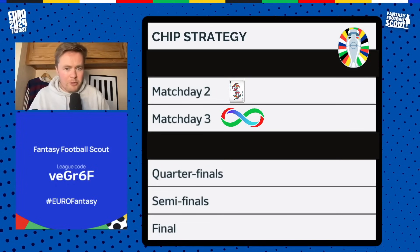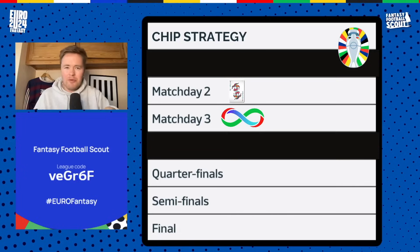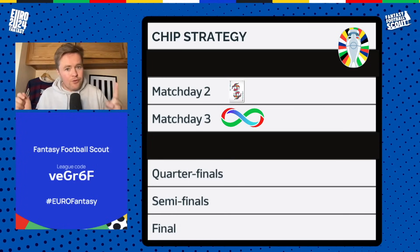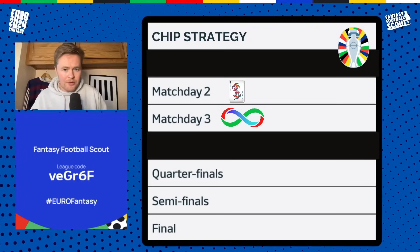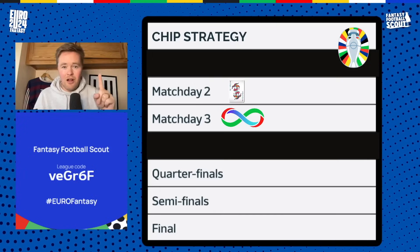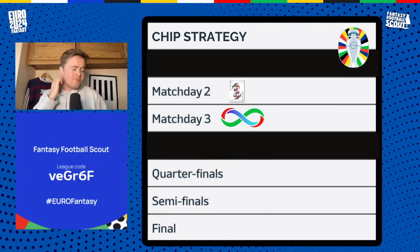So then you enter the round of 16 with the forced wild card that resets everyone's squad between the group stages and the knockouts. You've got no more chips. You do get three transfers between the round of 16 and the quarterfinals, and then more transfers as it goes on. Now, the reasons people save a wild card for the knockouts are: number one, protection in case a bunch of big hitters go out in the round of 16 — France, Germany, Belgium, England — and your team gets decimated.